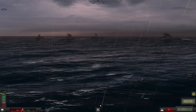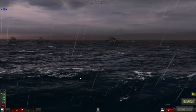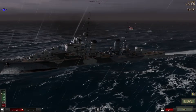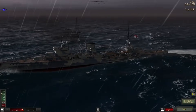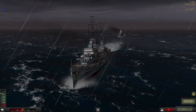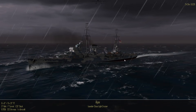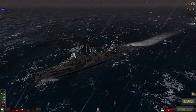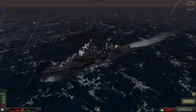Let's have a look at the makeup. We've got Cossack, Dainty and Offer, there's Phoebe, and there's Ajax. Phoebe, if memory serves, is a Dido class - yes, she is. And then we've got Ajax, which is a Leander class - 9,700 tons. That's going to be heavier than the Dido at 5,600 tons.